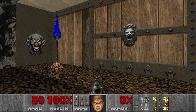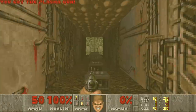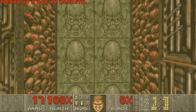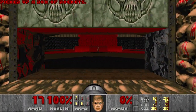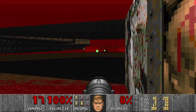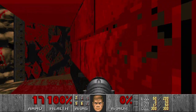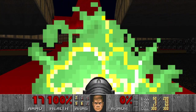I expect this level to have at least one spider mastermind and a few barons — we'll see. So we get a plasma here and some rockets with a rocket launcher. Wow, cool looking room. And there's a crusher over there, so I cannot stay for too long. And I see some goodies down there as well. Let's go grab them.